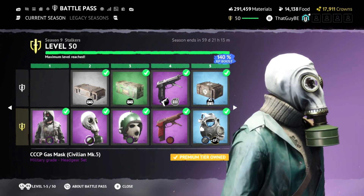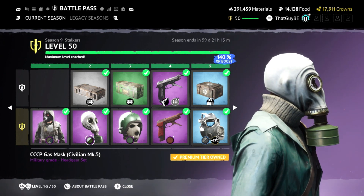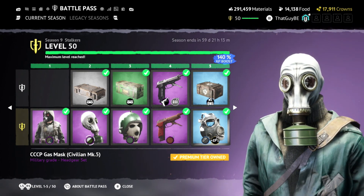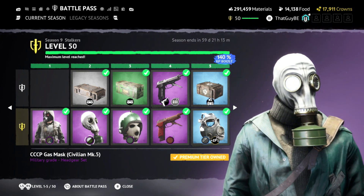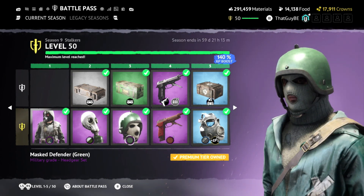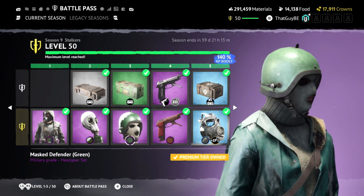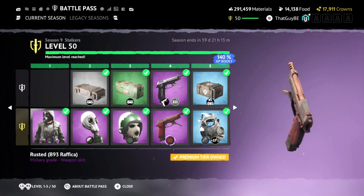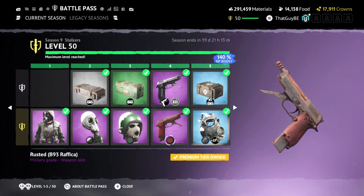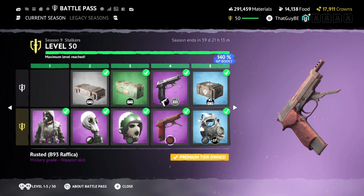There is a gas mask that you get which I'm excited for, because this is one of the gas masks that were in the trailers a long time ago when the game was first announced or released — happy to see this gas mask in here. Then we got a defender mask combined with a green helmet, another cool little outfit cosmetic. Then we got a skin for the rafrica — a rusted skin — which is apparently one of the new lines of skins we have now, rusted, which brings a survivalist kind of feel to it.